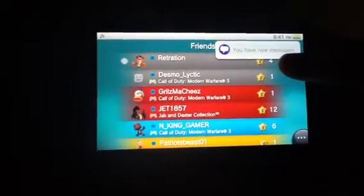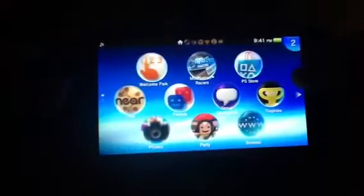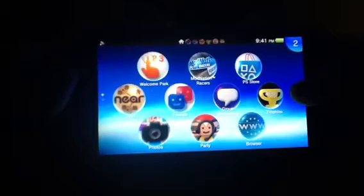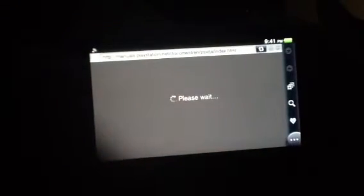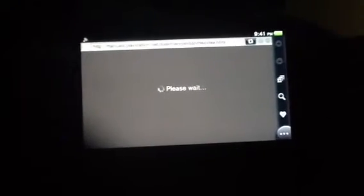So they have new messages there. And also, if you just hit home back, you can also see the browser. I can just click Start to start it. I haven't really tried it out much, so I don't really know how to use it correctly. But up here is obviously the internet bar.